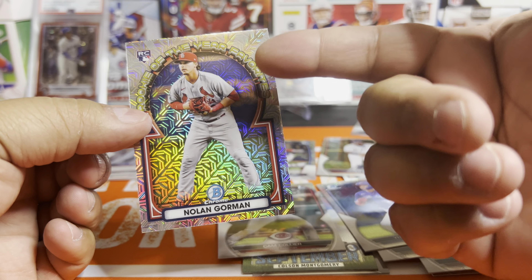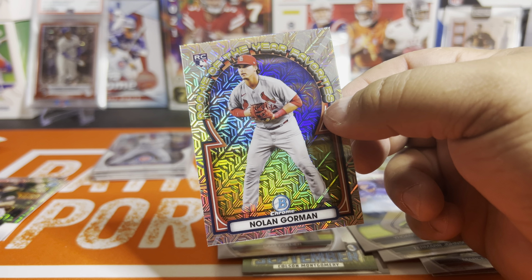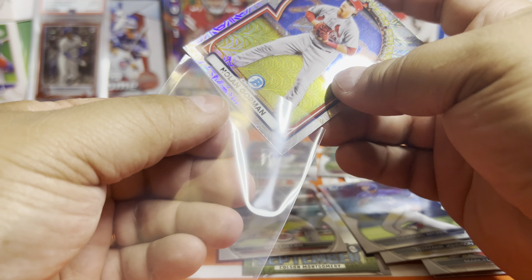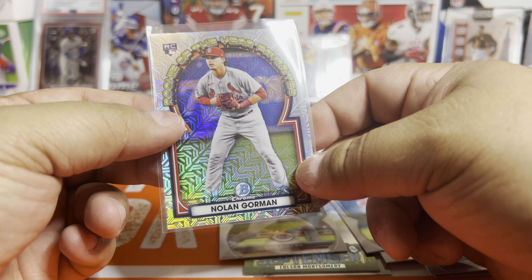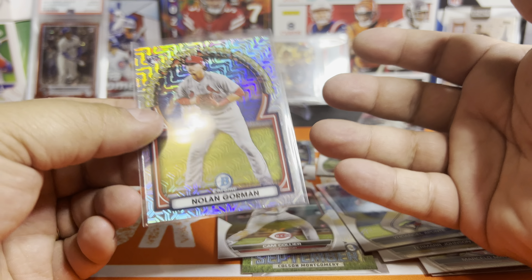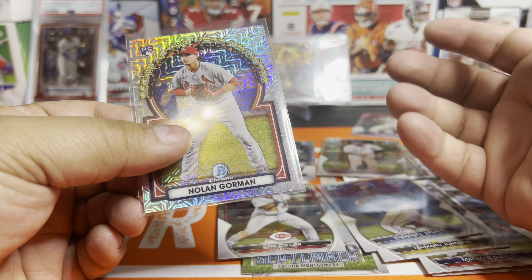I'm actually not upset that they added the vets and rookies. I'm glad they just made it a 100-card checklist — it's not the full 250. So if you've been thinking they were screwing us by adding the vets and rookies to the Mojo checklist, yeah they did — but they only put 50 of them and only 50 prospects. Technically it's a shorter list than even last year.